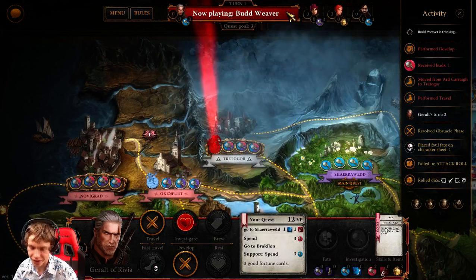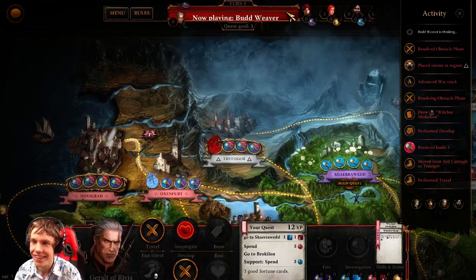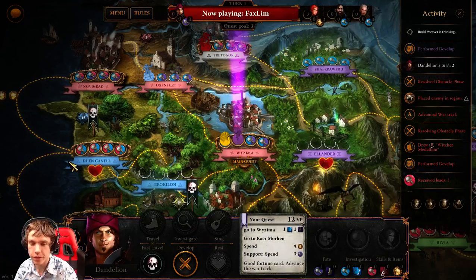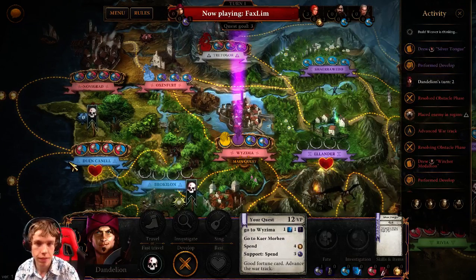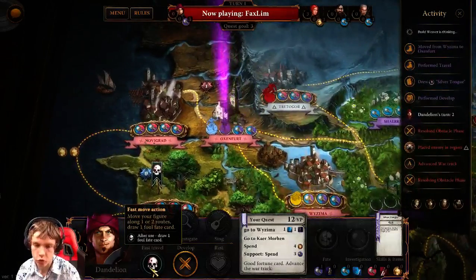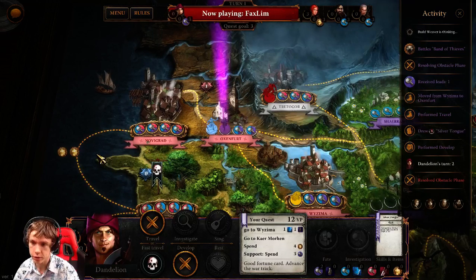Now Budweaver, how did you get wounded already? I failed my first combat like a boss. I've never rolled two magics before in my life but I did that hand. Yeah, just when you don't need them. The skull on the fast travel means that the next time Faxlim will use that action, he will have to draw an additional foul fate card. And then the skull will disappear but he may suffer for it.